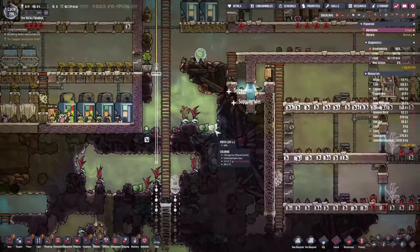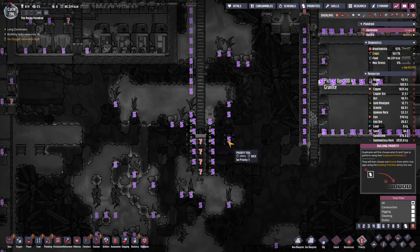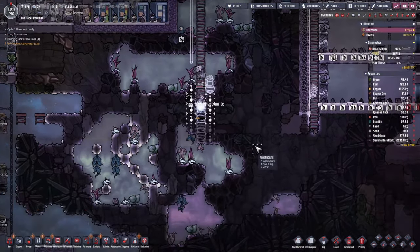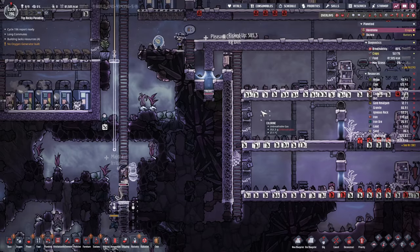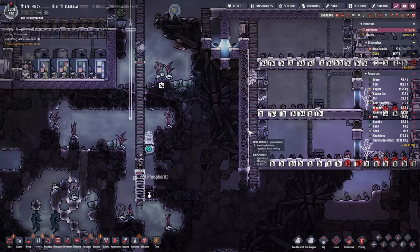How far are you? You're not really interested in doing all this. Well, let's give you a slightly higher priority. Let's keep this going guys. And yeah, all the bleach stone that we have as well will be stored in here — I've given it quite a high priority, so anything they find, they will store in this storage bin.